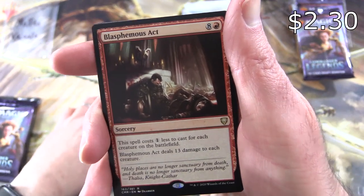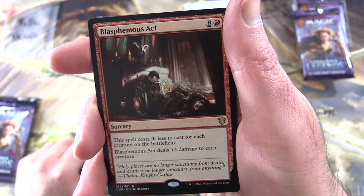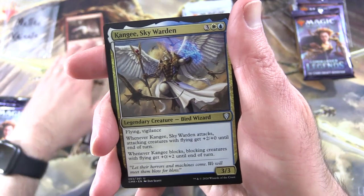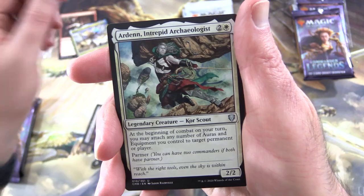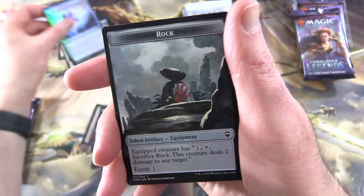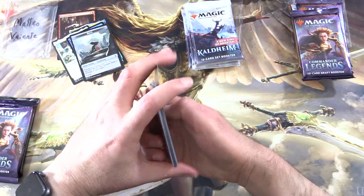Blasphemous Act is a sorcery for nine. The spell costs one less to cast for each creature on the battlefield, and it deals 13 damage to each creature — pretty crazy. And Kanji Skywarden for the first legendary, along with Arden Intrepid Archaeologist, a Foil Flood of Recollection, and a rock. I'll throw in the rock as well — literally throw it in there.